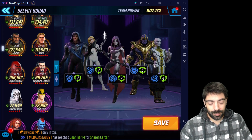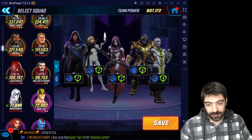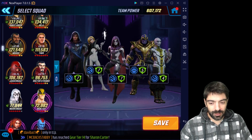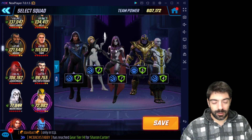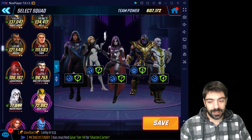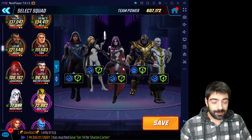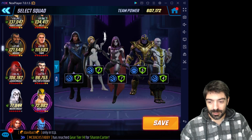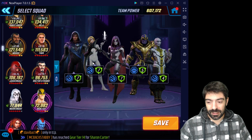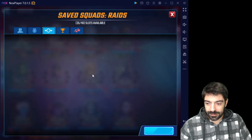You can probably auto on all nodes on difficulty one; just pay attention on the second and third nodes to use Deadpool's ultimate on Doom and on the first She-Hulk if you want to make it super easy. These two new characters, even at level 75 gear tier 14, are just fine. That covers the Doom Raid Mystic lane.